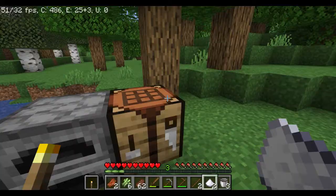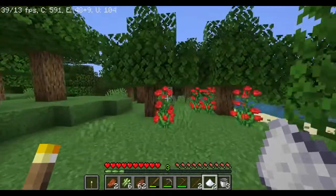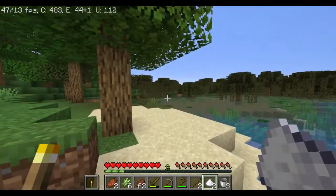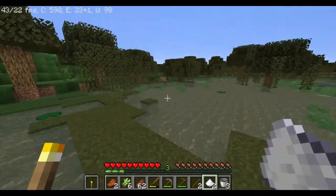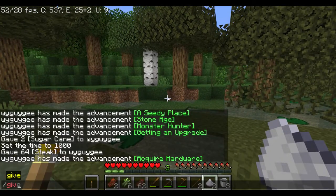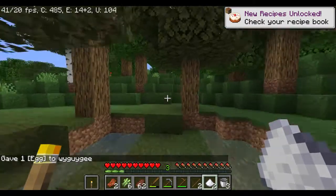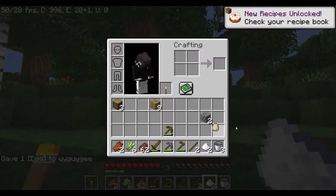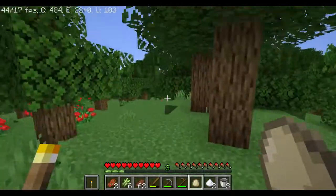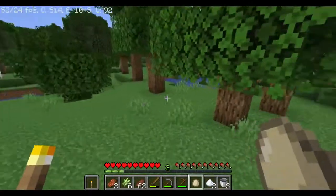Two sugar canes make sugar. Now try to find a chicken that laid an egg — last time I did this there was an egg just there, so it should be pretty easy to find. You just gotta find a chicken and wait. I found a chicken off camera and got an egg. When you find your chicken, don't kill it — just wait for it to lay an egg.